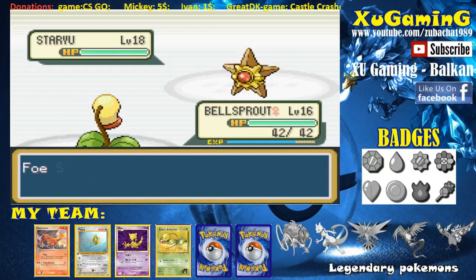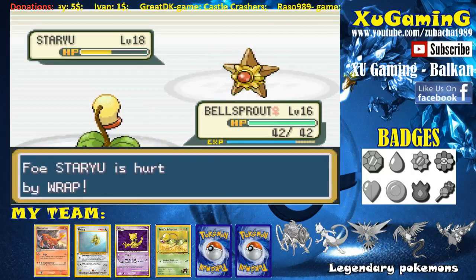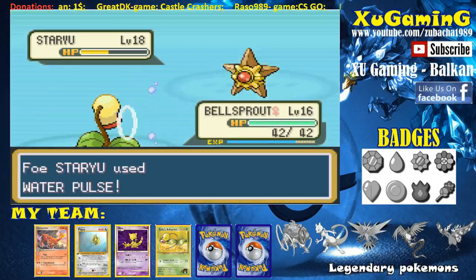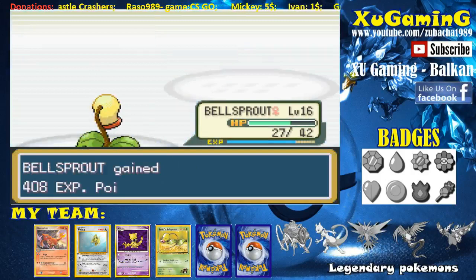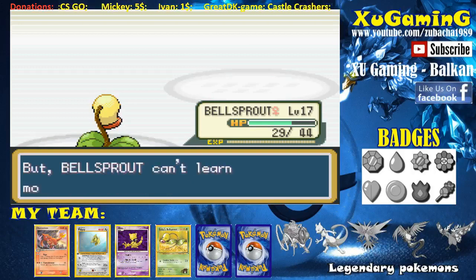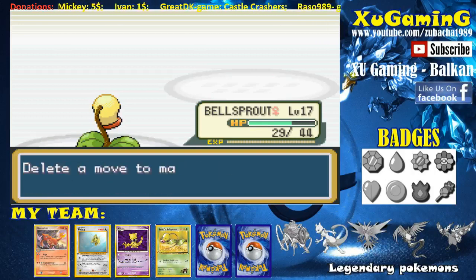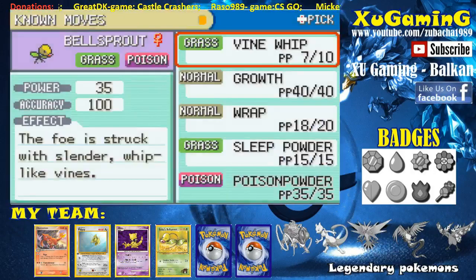She uses Super Potion — no! One more time with Vine Whip. Water Pulse is not very effective against Bellsprout. There we go — she's dead! Now let's try to take out Starmie. Come on. I have Sleeping Powder and Poison Powder — yes, I'm going to use Poison Powder. Let me check my moves: Vine Whip, Growth, Sleeping Powder, and Wrap.